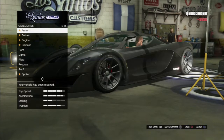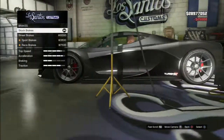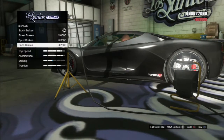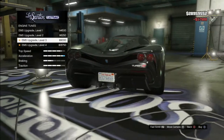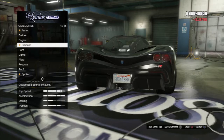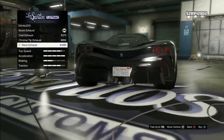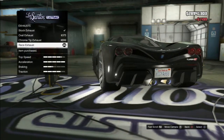Best car that they added so far in all the DLCs. Armor is probably worth about twenty-five thousand. You get the brakes, the engine — and the back of it looks awesome. You got the oval exhaust, chrome tip exhaust, race exhaust — the same exhaust you get for your Jester.